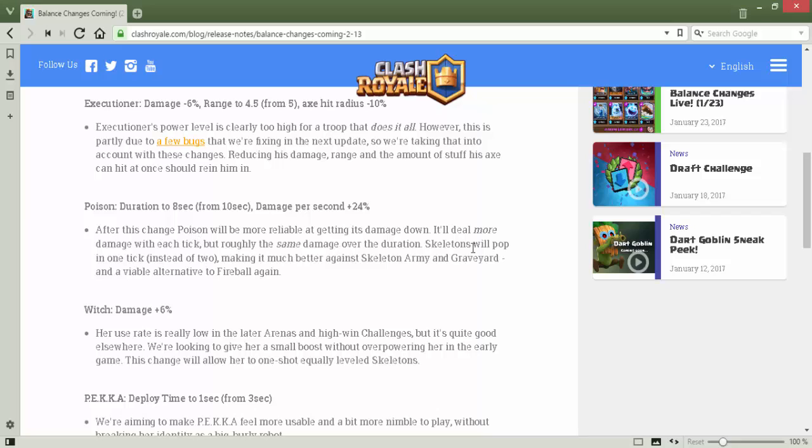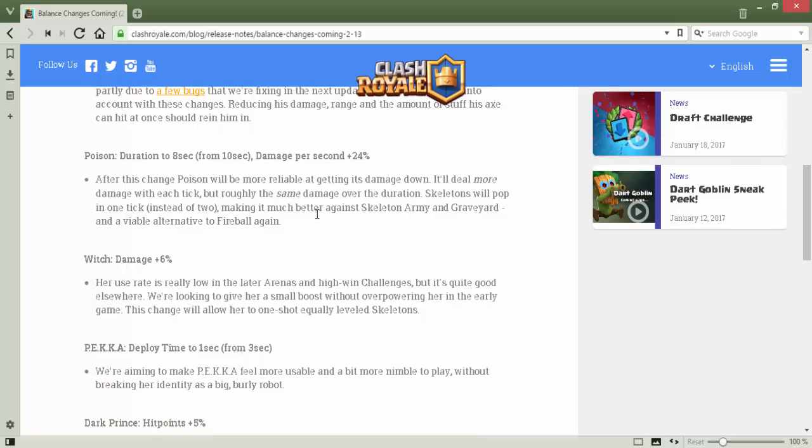Skeletons will pop in one tick instead of two, making it much better against skeleton armies and graveyard — it will be a good counter to graveyard and a viable alternative to fireball again, since both are four elixir.